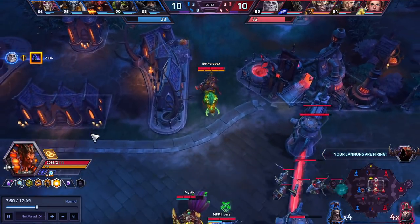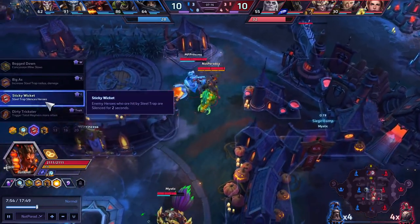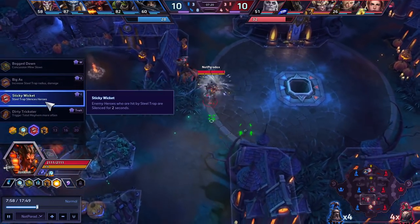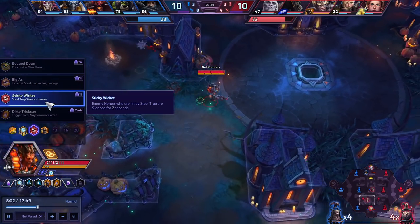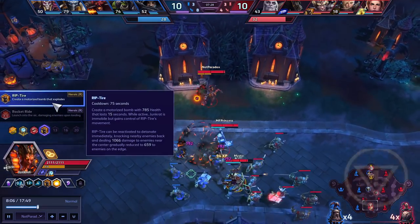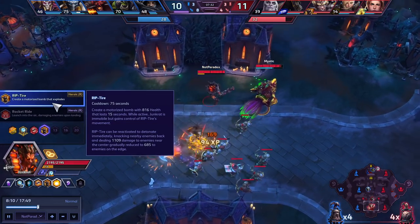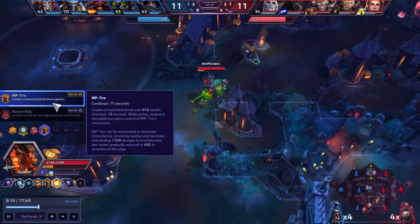When you hit level 10 is your first major power spike, in my opinion. Sticky Wicket's okay, but for me that's not a major power spike — it just makes it so you have a lot more utility and you can fight over a lot more objectives. This is where you really become, in my opinion, a real ranged assassin, because this gives you that impactful damage that you need. It's high burst damage.